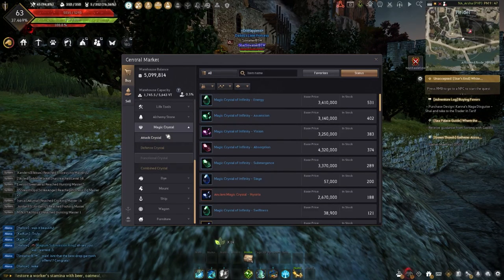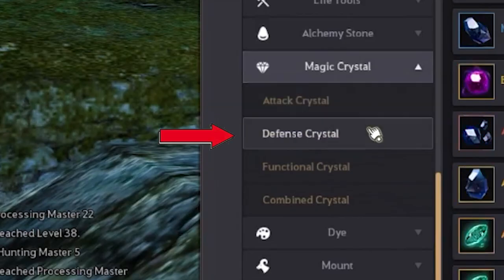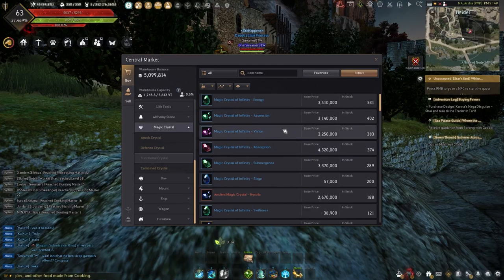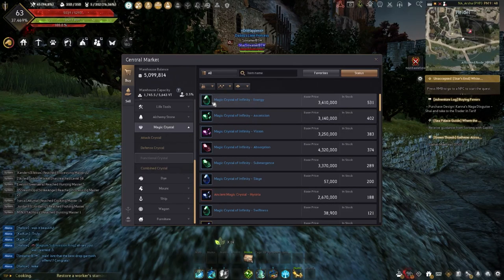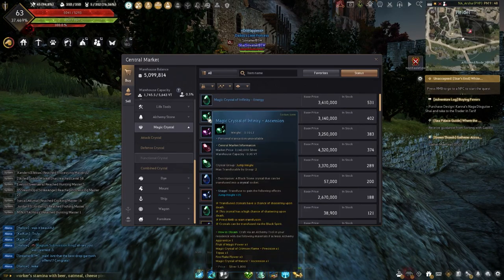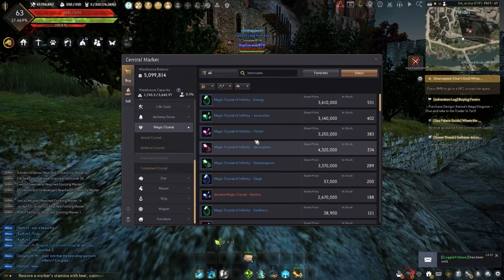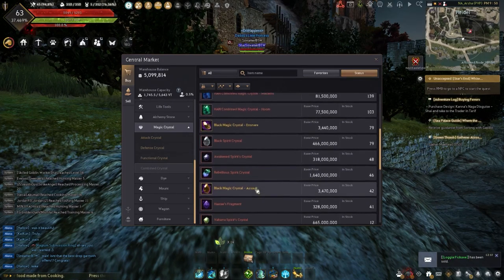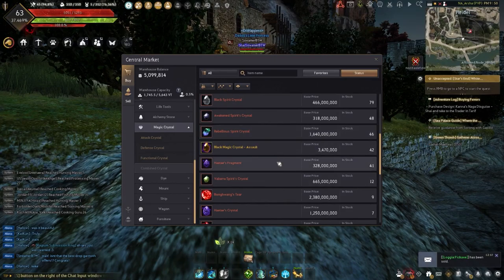Crystals are often split up into four different categories: attack crystals, defense crystals, functional crystals, and combined crystals. Functional ones are not often used inside of PvP or PvE, as they just give different things. For example, Energy just gives a max energy of plus 10, or the Ascension Crystal just gives max jump height. These don't really make much of a difference when grinding or doing PvP, and defense and attack crystals are often more used. Combined crystals are a bit of an oddity because they are a hit-or-miss crystal.